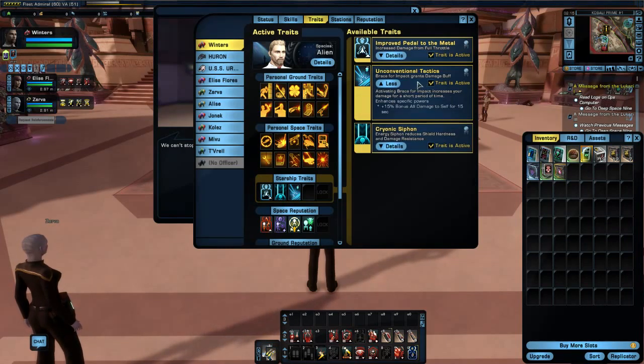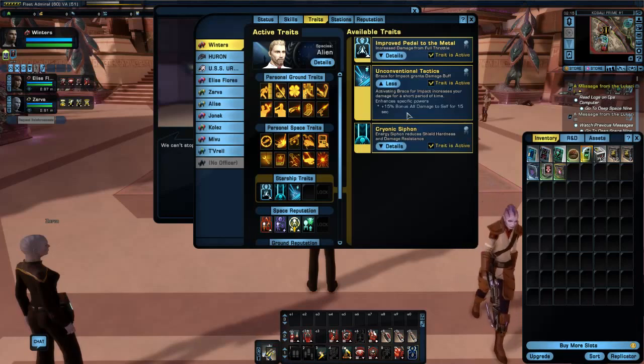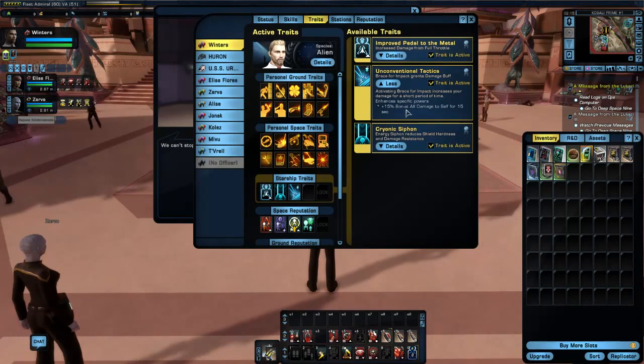Unconventional Tactics: Brace for Impact grants a damage buff — a 15% bonus to all damage to self for 15 seconds when activating Brace for Impact. A 15% boost in all damage, that's actually pretty significant. Granted, we don't use Brace for Impact all that often, if at all really. But it might be something to start taking into consideration. Brace for Impact is, of course, a damage resistance buff to incoming damage, but the content isn't that hard and it's just something that we don't use.